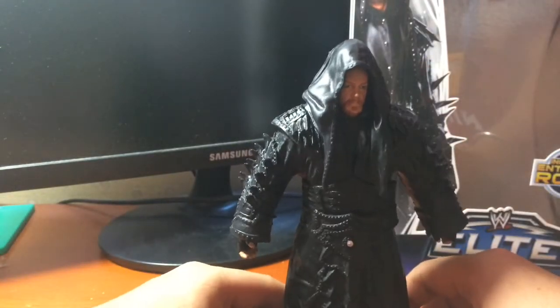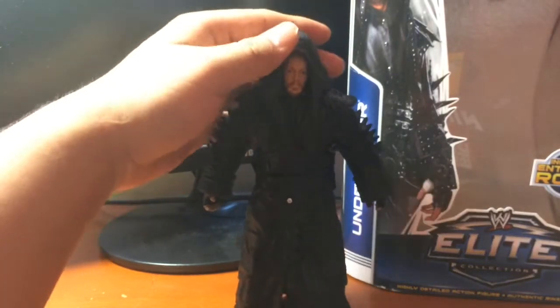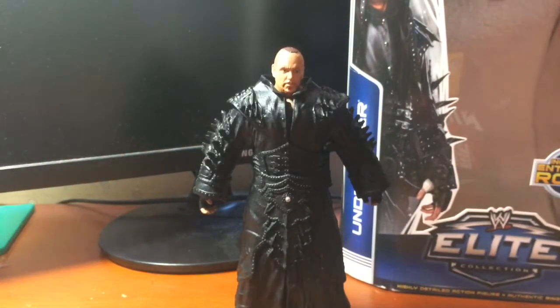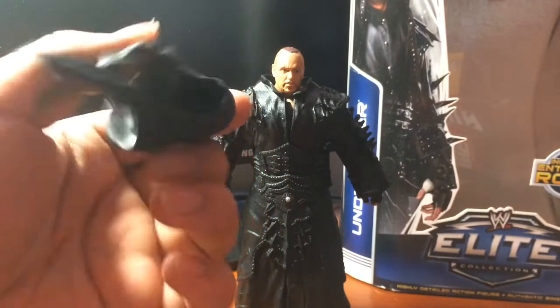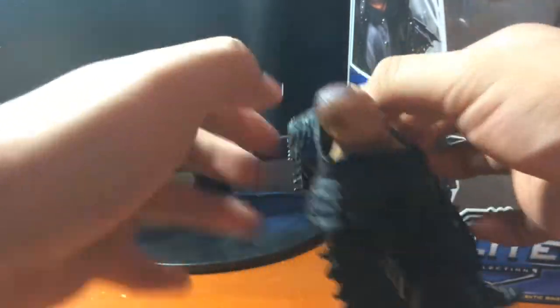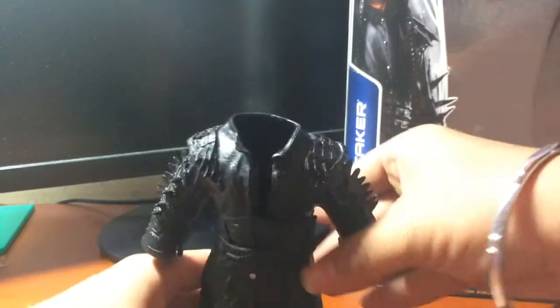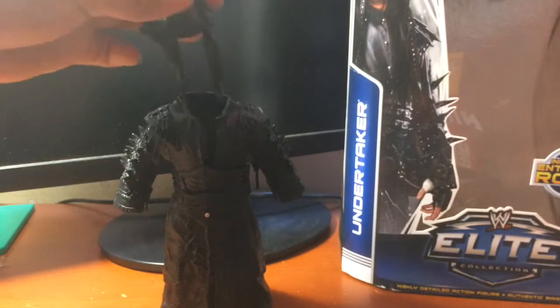Xong phần áo rồi, mình sẽ cho các bạn xem bên trong của Undertaker. Các bạn có thể cởi nón này ra - đầu trọc. Cái nón của Undertaker chỉ cần gắn vô thôi, rất là đơn giản. Cái áo thì cũng rất dễ, chỉ cần chéo vào. Đây là nguyên cái bộ áo của Undertaker - trong bộ này tặng một cái bộ áo thôi, vậy là đủ đẹp rồi.